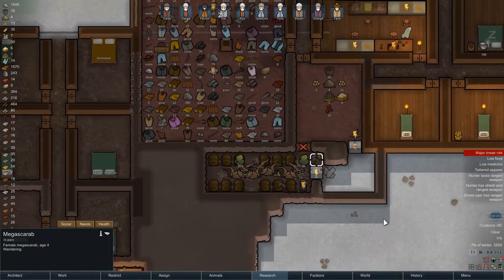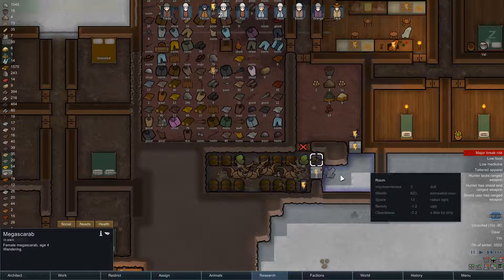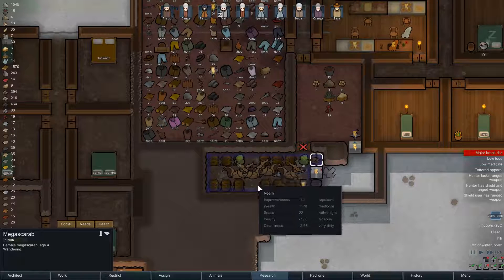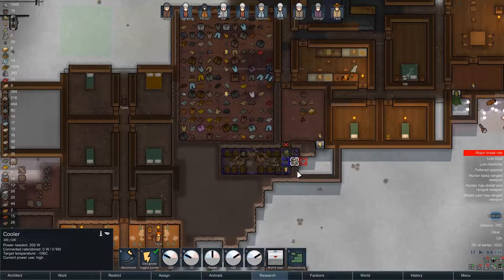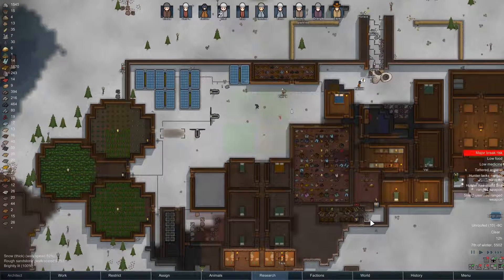We have a cargo pod - that's nice to know, not that we need it right now. Let's check room mode. It still counts as a room - hideous, very dirty, repulsive - all those general things you expect from bugs. At least it's good to know that this is all roofed. The cooling will still work if we get the power. Unfortunately we didn't manage to freeze these bugs after all - that is really quite unfortunate.